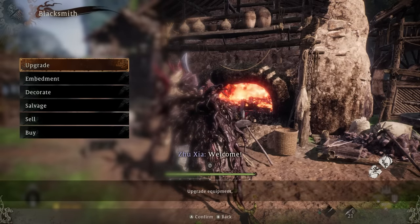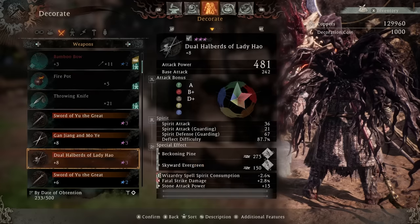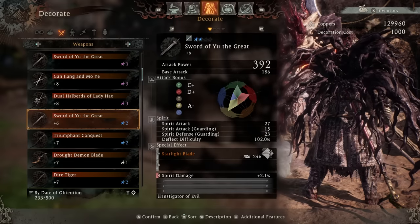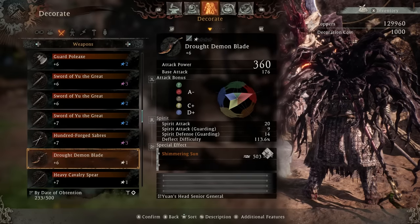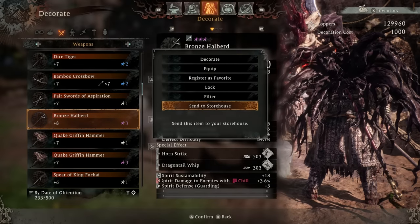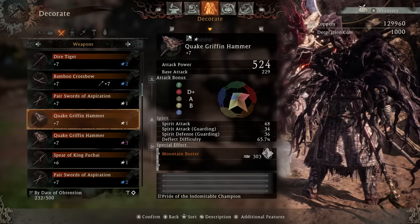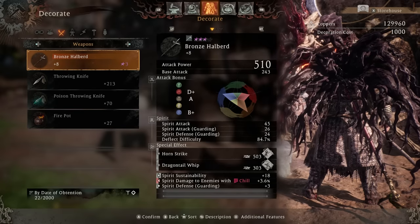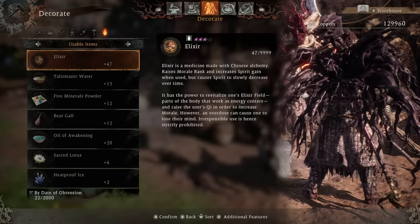One other big thing many people don't know is that when talking to the blacksmith, you can hover and find a weapon or piece of armor you want to save for later — you can hold 500 maximum items in your inventory. If you're not going to use an armor set right now but want to clear inventory space, hover over the item and hit send to storehouse. This sends it to your storehouse, which is a backup storage area with 2,000 spots. From the menu, hit X to go straight to your storehouse to see what you've stored.